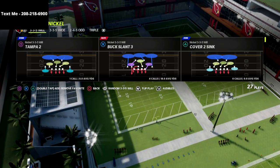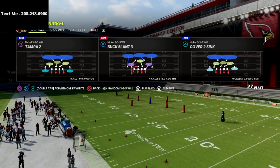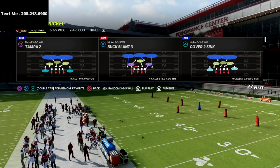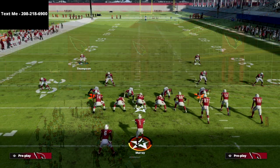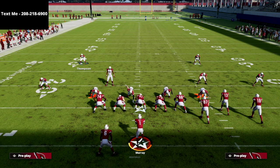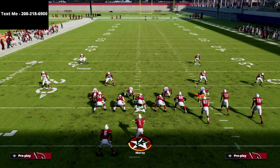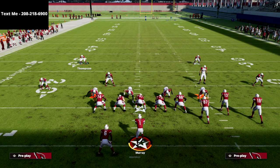Alright, let's get into it. This is Nickel 3-3-5 Will Buck Slant 3. This can be found in the Chicago Bears defensive playbook. I think it's probably Chicago, Baltimore, or the 46 playbook — in my opinion those are the top three defenses right now. I'm going to show you a simplified version first, then a more detailed version.